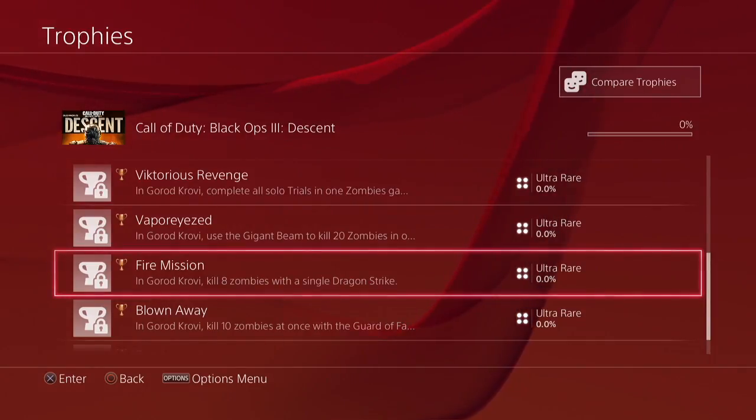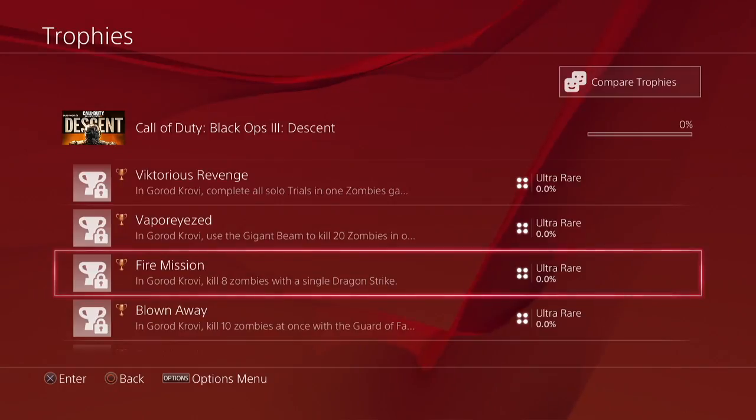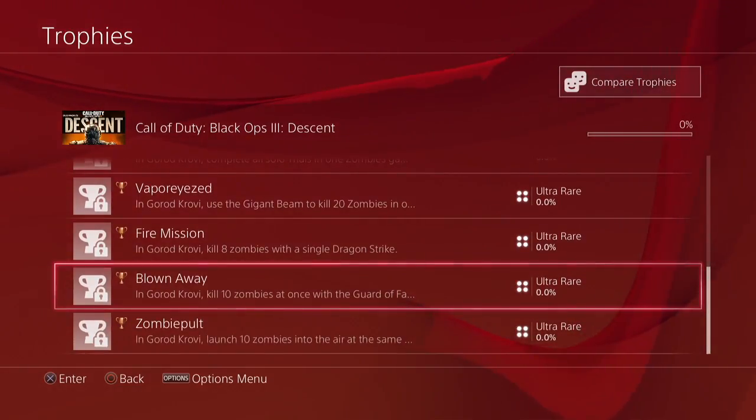Next is 'Fire Mission,' and in Gorad Krovi, kill 8 zombies with a single dragon strike. There are dragon strikes on the map that you can get. They replace your trip mine slot in your inventory, and when you throw them down, they basically call in a dragon that comes in and burns the zombies.